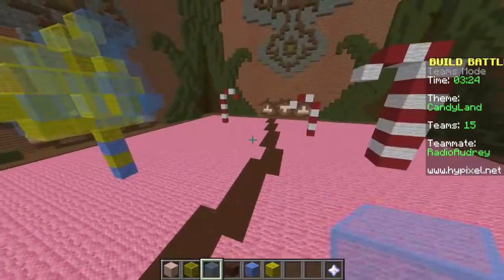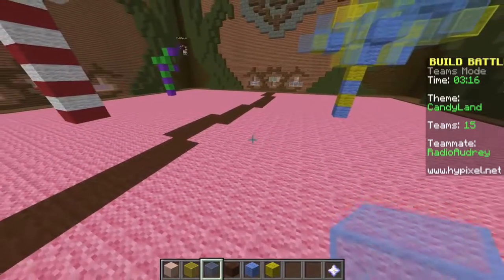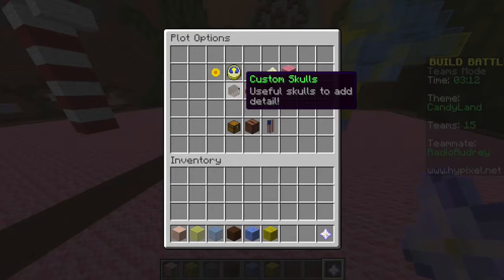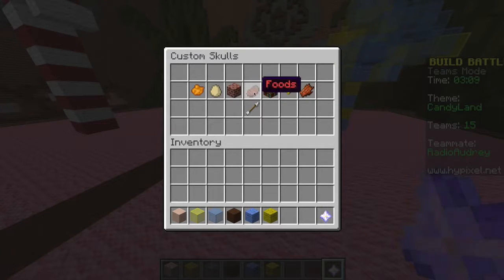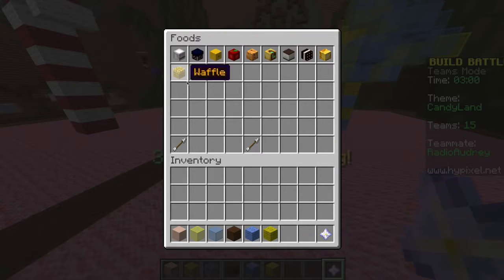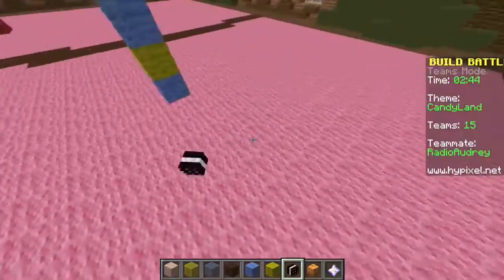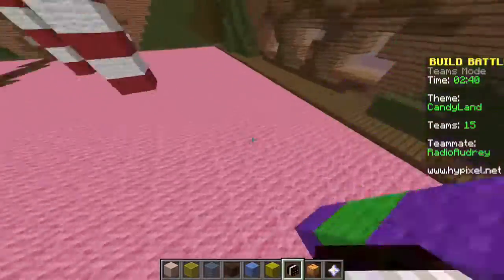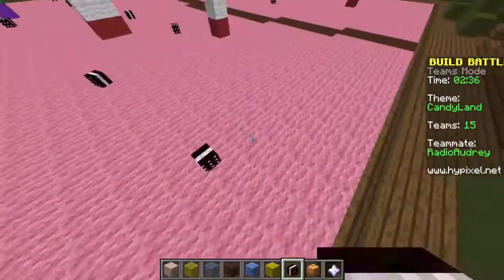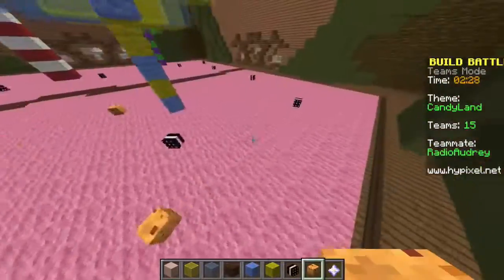It looks very colorful — like a Mardi Gras tree! Now I'm just gonna add candy all around. We could put sprinkles all over the ground using little custom skulls. They have donuts, popcorn, Oreo biscuits, cherries, cookies, and gumdrops! We can put them all over the ground. Look how cute! Candy lane, candy lane — let's put cookies all over the ground. This place looks delicious!